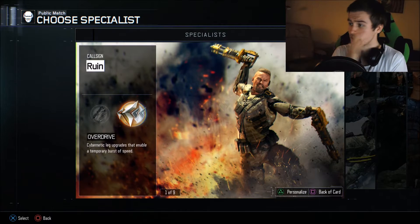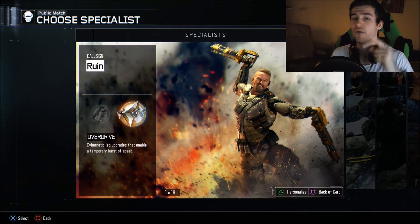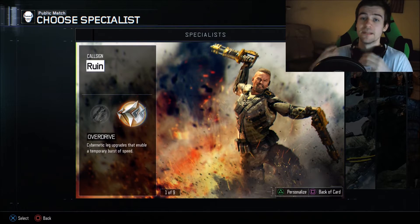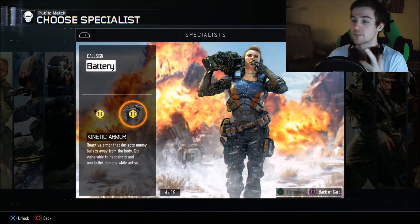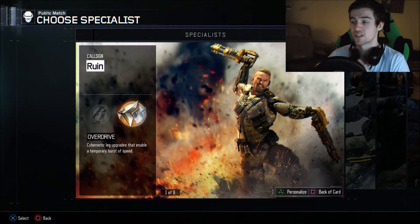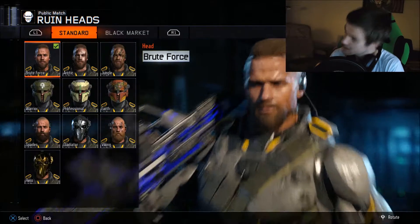There's a lot of things you need to do: complete all the specialists, then get the hero gear challenges, and then complete them. They are not easy. In this video I will give you guys my tips on how to do it a little bit easier with Ruin. I will go through all the specialists in every single episode, so there will be a total of 9 episodes. In this first episode, it's all about Ruin. So let's take a look at all of his gear.